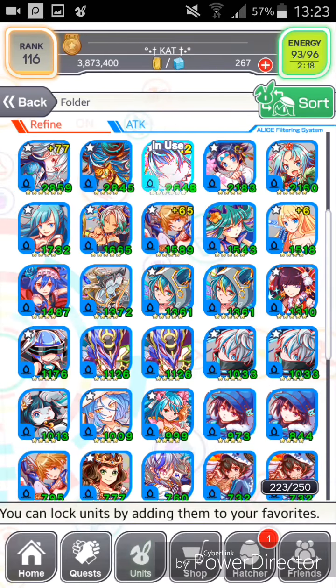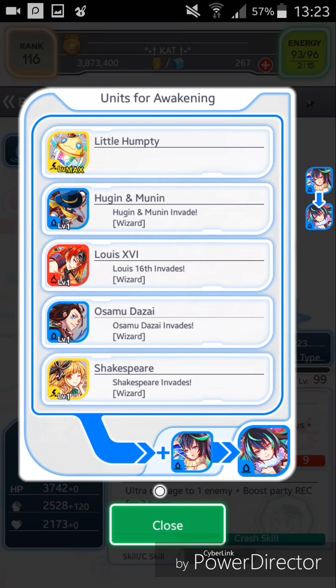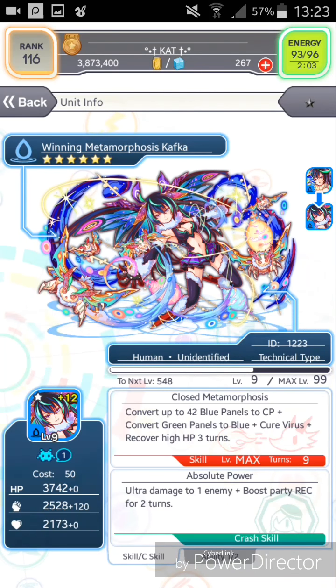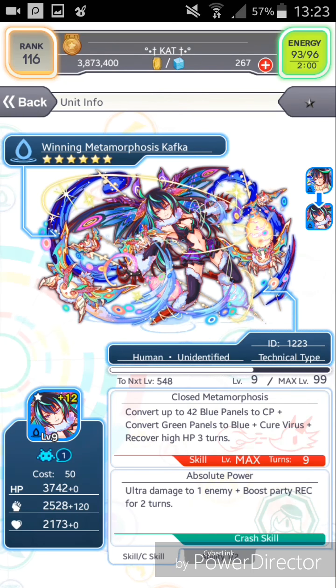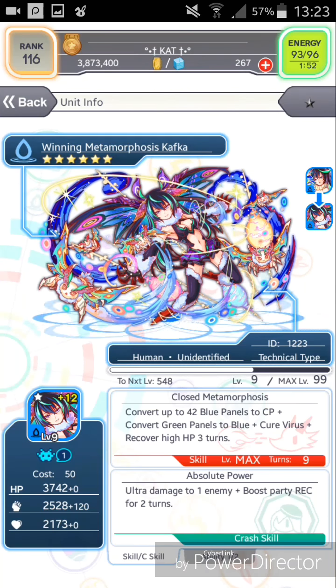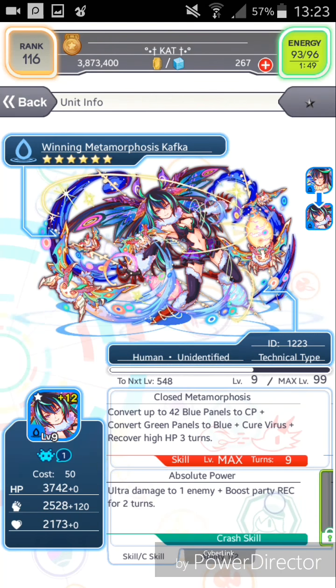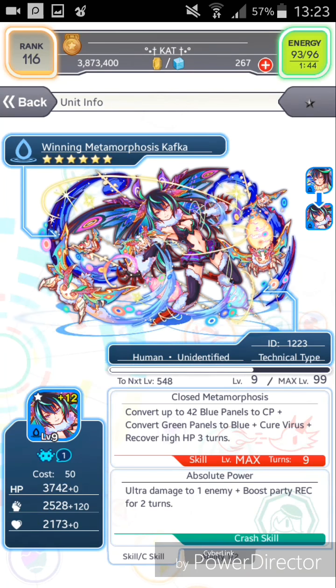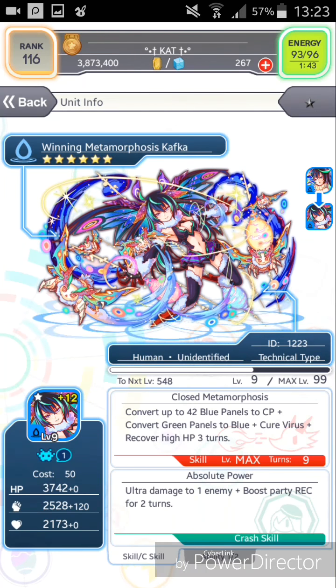In just a moment I will show you what you need to evolve her. So those are the materials — it's not too difficult to get them, but it is pretty troublesome if you don't have them and you'll have to wait a while for them to return. Here are her Crash Panel ability and skill. I'm pretty happy with her — she's still level 9 though. Thank you everyone for watching and see you next time.